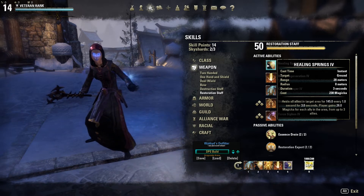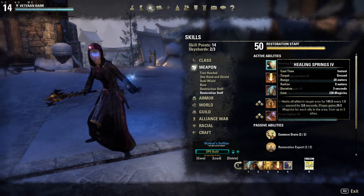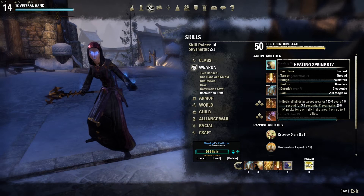The ability says it heals all allies in the target area for 145 every second for three seconds — so that's 435 heals every three seconds. Also, players gain 26 magicka for each ally in the area, from up to three allies.